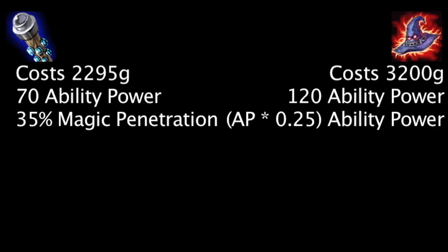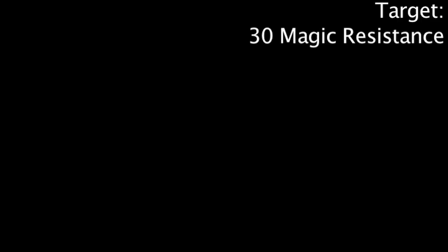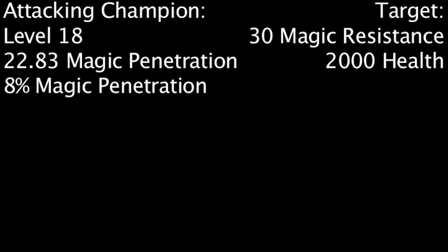No matter what the attacking champion's ability power ratio is, if the defending champion has magic resistance greater than or equal to 112, the Void Staff will grant more damage per ability power than the Death Cap. With that in mind, let's calculate how these two items affect different champions. At the beginning of each test, we'll assume the target has 30 magic resistance and 2,000 health. The attacking champion is level 18, has 22.83 flat magic penetration from runes and Sorcerer's Shoes, and 8% magic penetration from the Arcane Knowledge mastery.